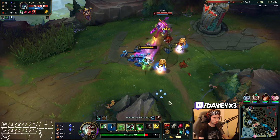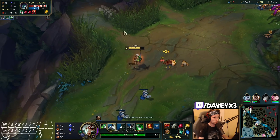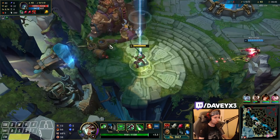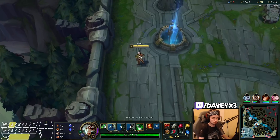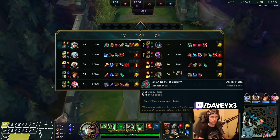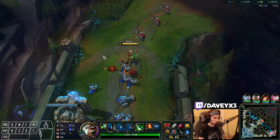Eve is missing right now — there's a chance she could be top. Yorick also got level six now so you have to be very careful. I kind of got stuck between the two walls which forced me to flash out — that's not great. I've bought Lucidity Boots early — I would definitely recommend it if you play against Yorick, because with more movement speed you can sidestep the wall a lot easier, and having the Lucidity Boots you can also spam your abilities more often, which makes it a lot easier.